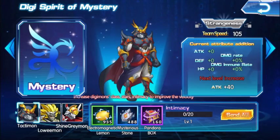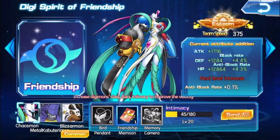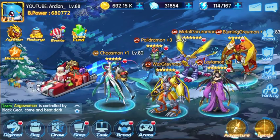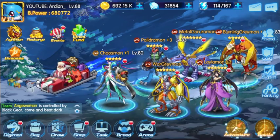I also use Tactimon because I've awakened him — Awaken Weapon — I already got it. So let's gift all of these to Tactimon. Going to the fusion section, let's give this one to Chaosmon. Now checking Tactimon's battle power — before these gifts his battle power was around 74,000, and now it's 76,000. So gifting does help quite a lot.